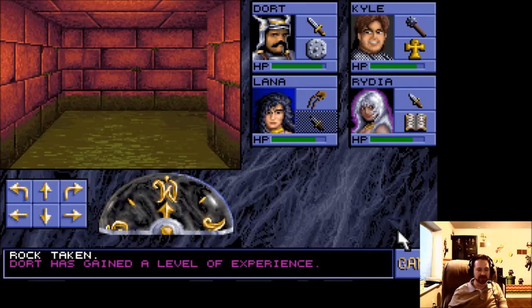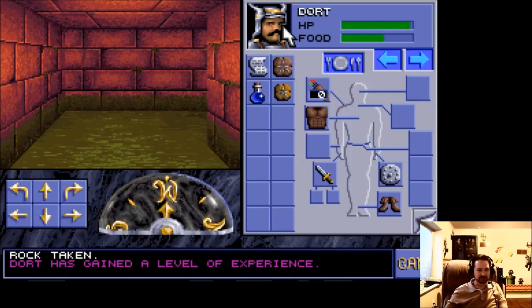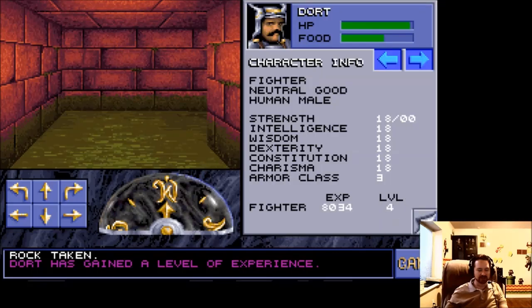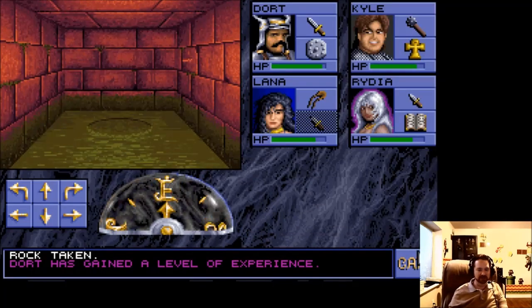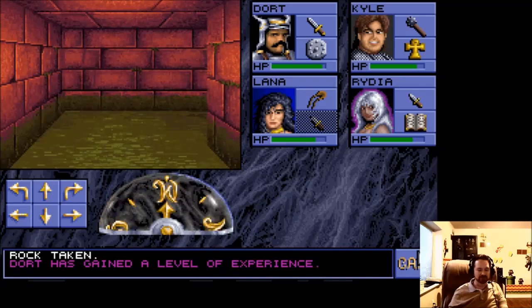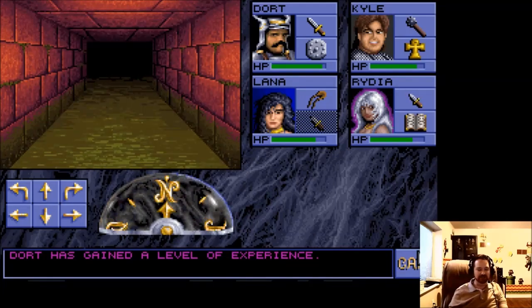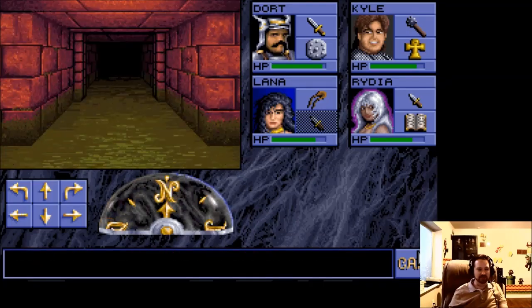The really funny thing is I got locked in a room — but look, I got some experience. I started off at level one, and right now our characters are doing pretty good, I'd say they're three or four now. Dort the fighter has gained a level — he is now level four. Apparently we got experience just for running into the illusionary wall room and figuring a way out of there. The game seems pretty generous with its experience, so that's pretty cool.